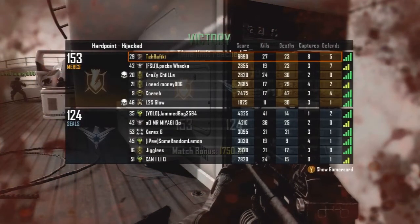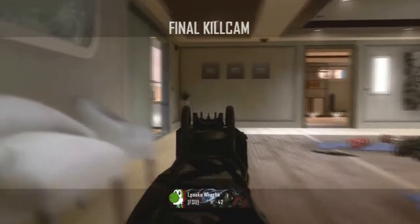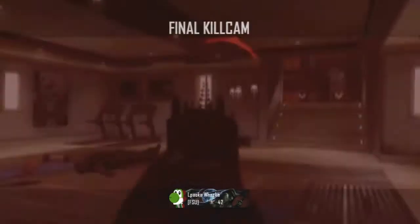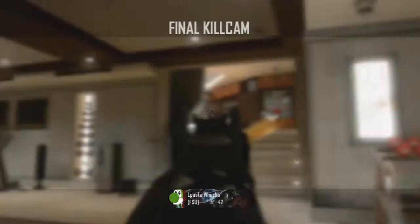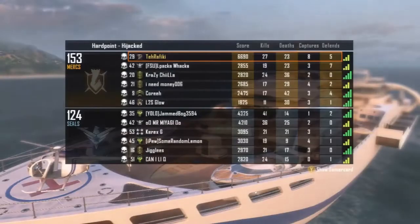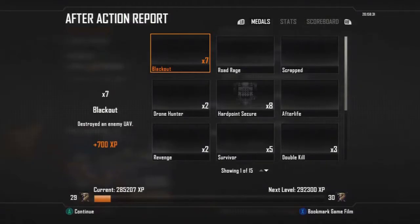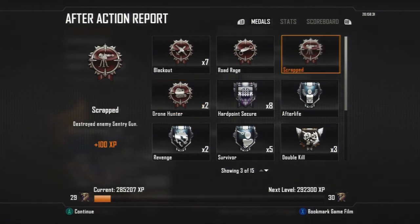My end score: 6,690. You can see the other guy was at 4,300 score - I beat him by basically 2,300 score. I only went 27 to 23 and I beat him - didn't even have to get that many kills. I wasn't playing over the top, wasn't spawn trapping, none of that, and I still got over 6,000 score. Personally I think that's pretty sweet - it doesn't take a completely skilled player.